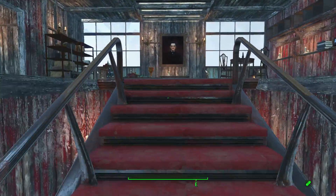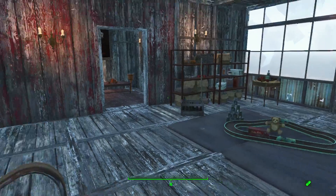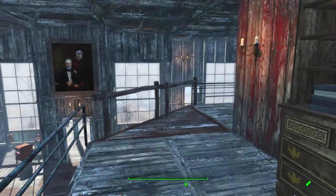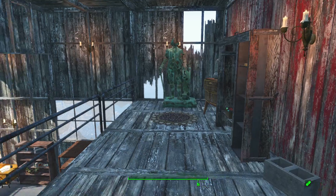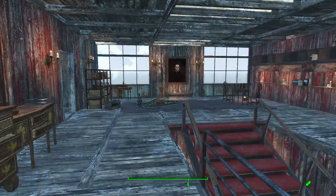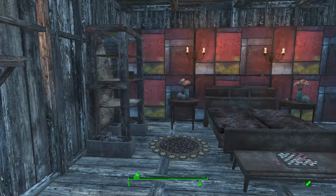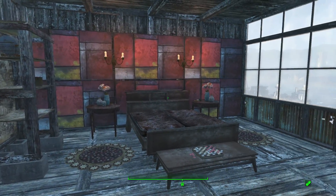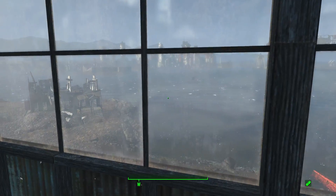Then upstairs we've got another recreation area with some shelves, some toys, and some kids. From here you can see down into the study - some stuff, some different stuff - and there's a person. In here we've got the master bedroom with a view of some fog.